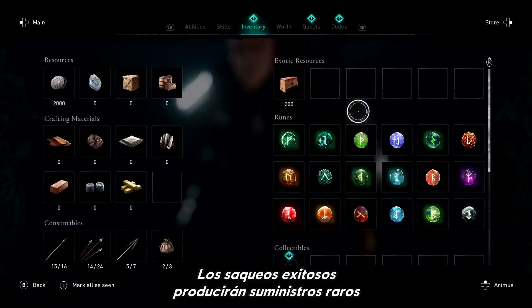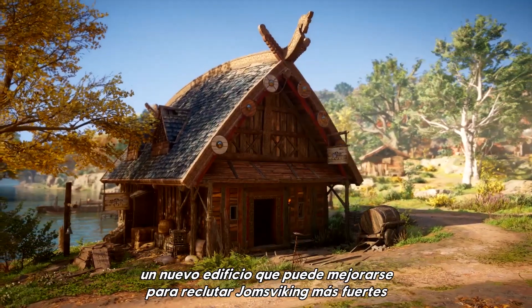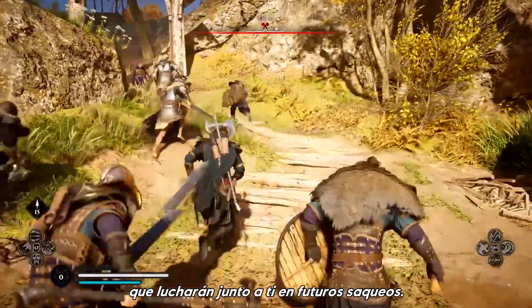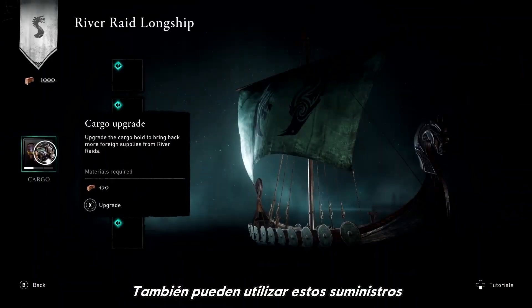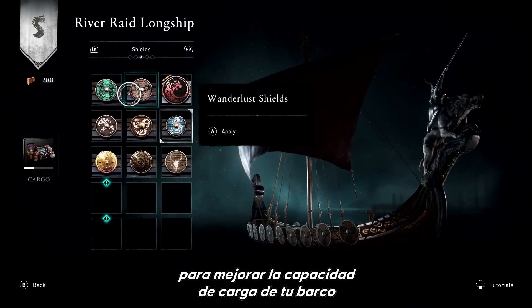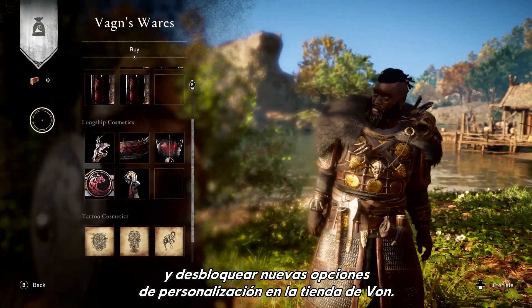Successful river raids will yield rare supplies used to build the Jomsvikings Hall, a new building that can be upgraded to recruit even stronger Jomsvikings to fight alongside you in the raids to come. You can also use these supplies to upgrade your longship's cargo capacity and unlock new customization options for both longships at Vaughan's shop.